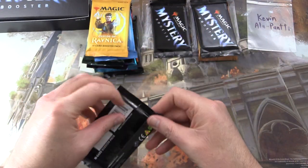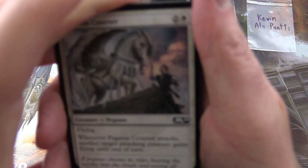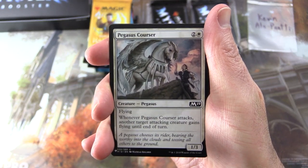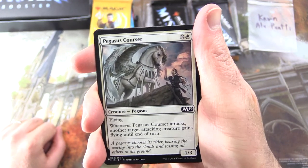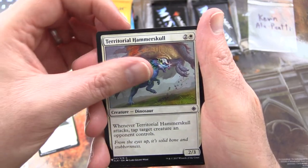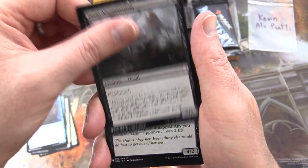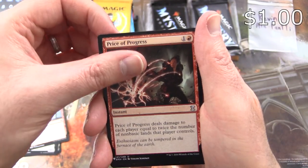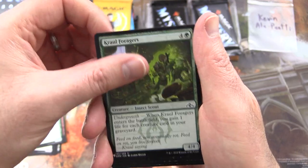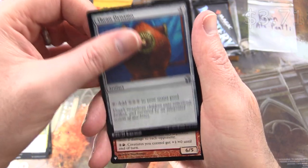We'll start off here for Kevin Alapanti. Thank you for being a Patron. We are still hunting for the Mana Crypt — I think we're on box number nine at this point, pretty crazy. The Patrons get the rares, mythics, foils, and anything over a buck. We have Pegasus Corsa, Territorial Hammer Skull, Curiosity, Augury Owl, Feral Abomination, Zulaport Chain Mage, Krenko's Command — love that one — Price of Progress, Caustic Caterpillar, Crawl Foragers, Engineered Might, and Thran Dynamo — there's a nice one.